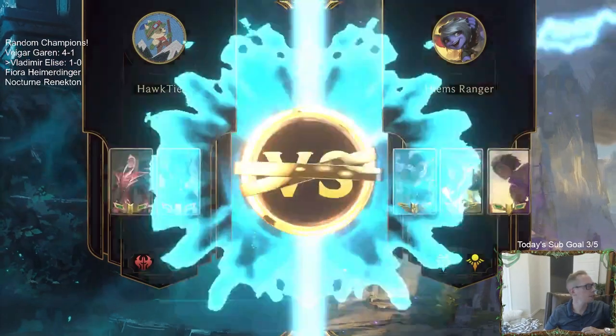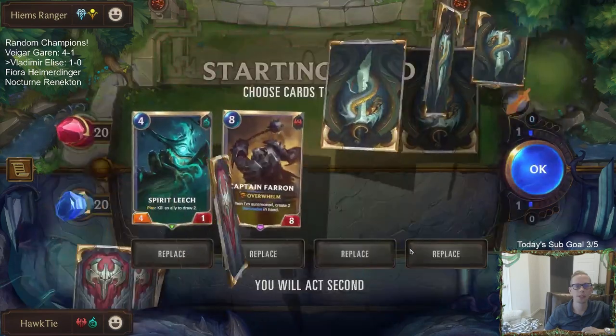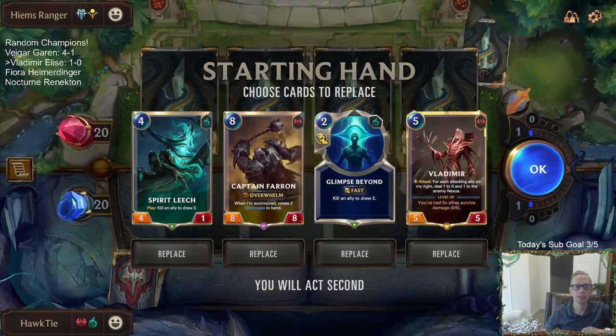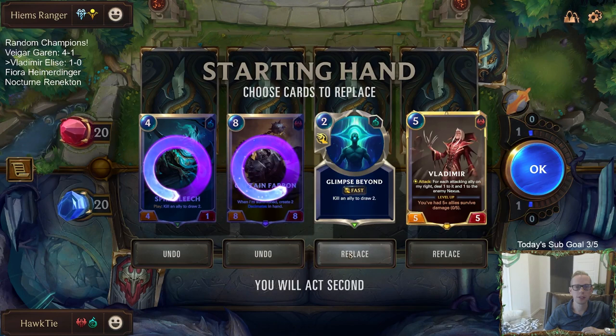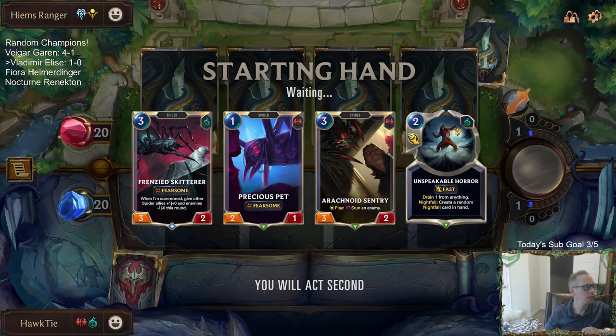Now playing against Sivir Akshan Taliyah — I just saw Freljord and thought Thralls but nope, it's Sivir Akshan Taliyah. Let's send it all back — new hand. Okay, good new hand.